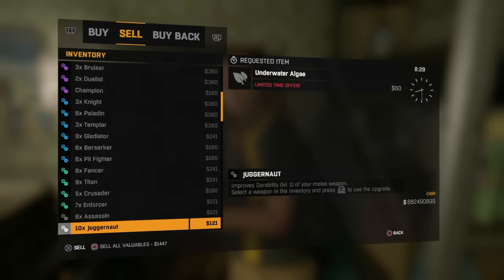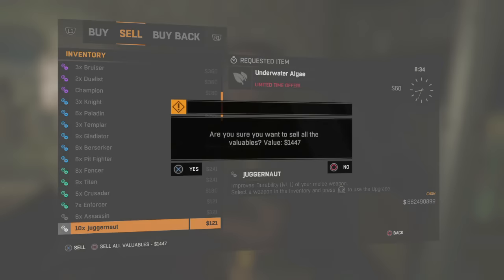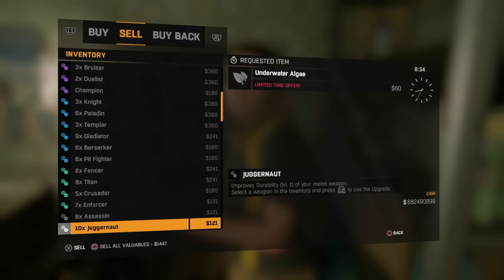What you need to do is go to the trader, go to sell, and scroll down. For example, we want to make 10 of an item — I have 10 juggernaut mods here. You need to press Square and X at the same time. Square means sell all valuables, X means sell, so when you press X this popup appears, and when you press Square this other popup appears.